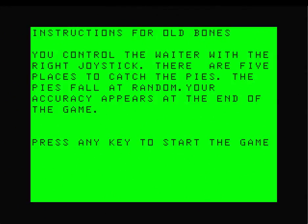Let's move on. So here we are with the 1984 version. You control the waiter with the right joystick. There are five places to catch the pies. The pies fall at random.